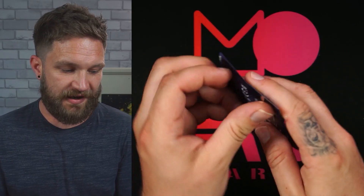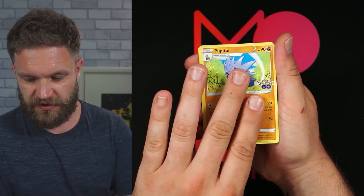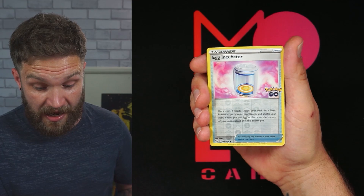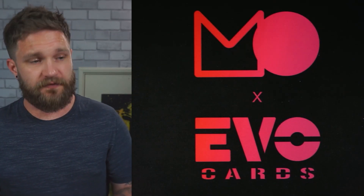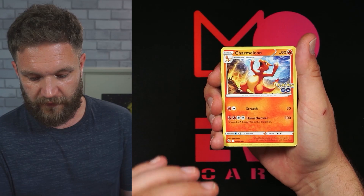Three packs left from Mystic. So far we've got the Ditto, the reverse holo Pikachu, and the Venusaur gem one-star — very happy. We still need a Radiant to really make this box pop. Next pack — a spinner card and two more gem one-stars. All three in one box would be good! Two packs left from Team Mystic — you've given me a Ditto and the Venusaur. Can you follow up with another big hit?